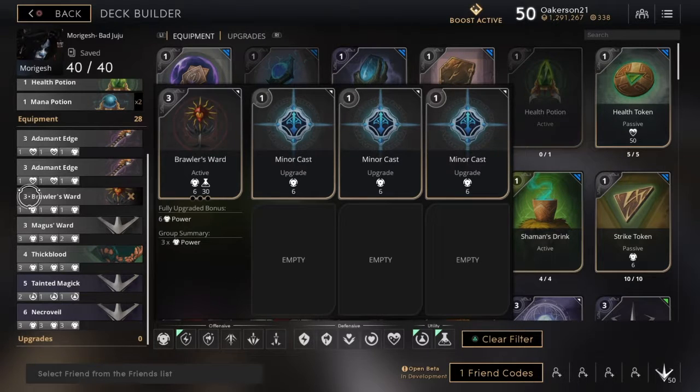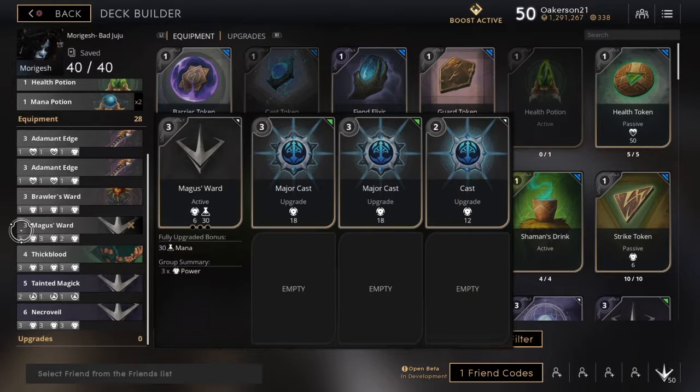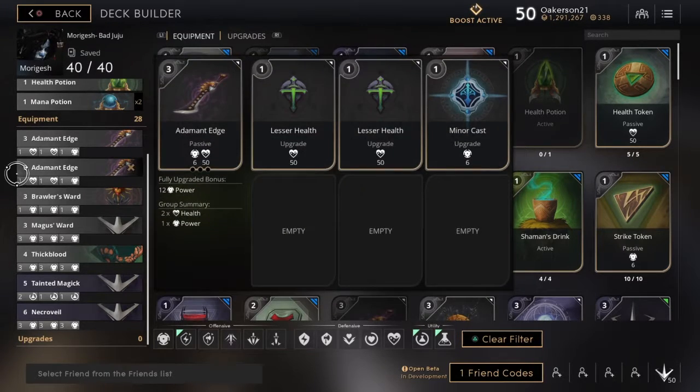After that I go with my Brawler's Ward, which I fill with three one-point minor strikes. This is my first ward and I'm going to end up switching it out with a Major Sword for more damage later on, but this just gets me going with some extra damage early.